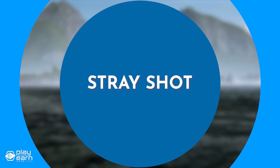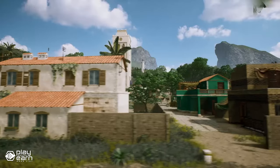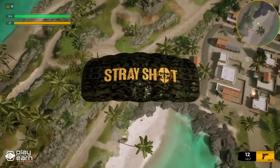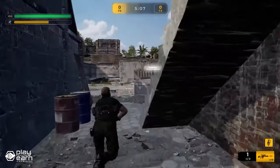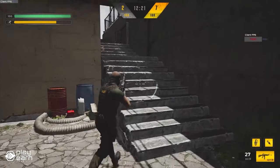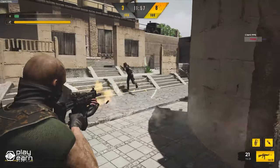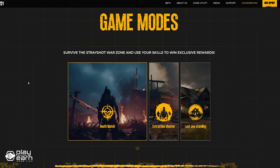The last game on our list is Stray Shot. Stray Shot is an action shooter game being built on the blockchain. It is a third-person shooter game where you step into the boots of a bounty hunter, ready to take on rivals in intense matches. You'll discover a world of unique characters across a variety of game modes. The game has three modes: Deathmatch, Extraction Shooter, and Last One Standing.